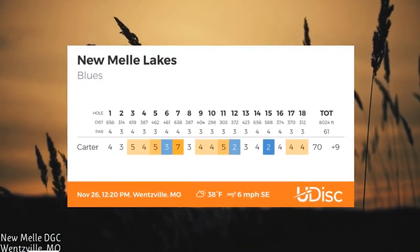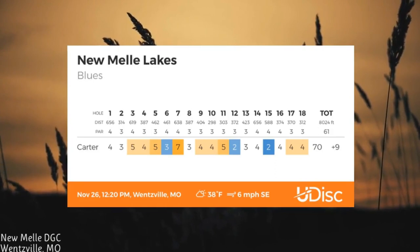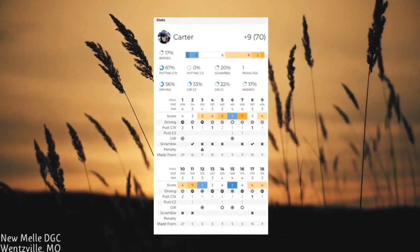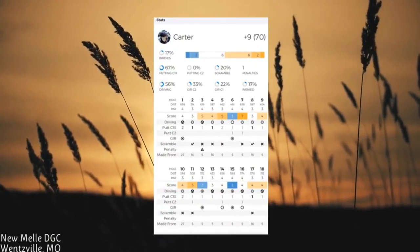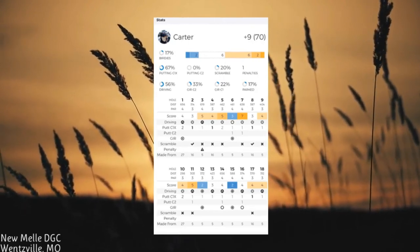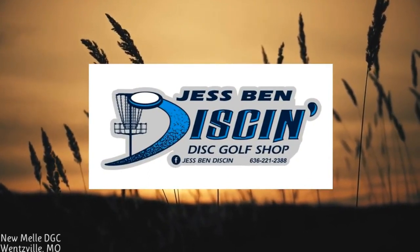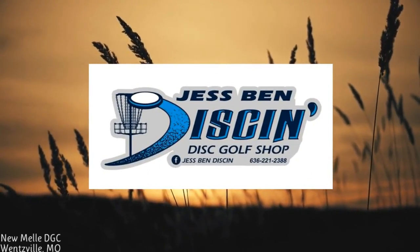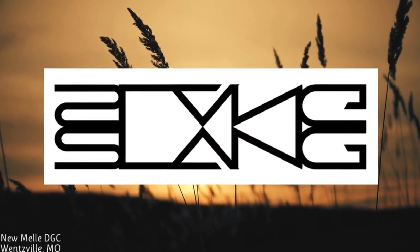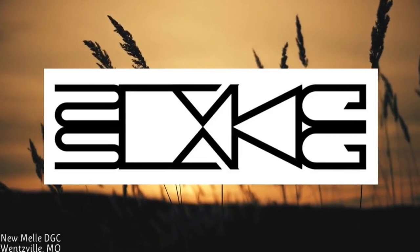Here's my scorecard for the blues at Meli. I snuck an eagle in there and a few birdies, but I shot plus nine — not very good. Circle one putting: zero percent. Circle two: twenty percent. Scramble: not good either. But I'll take a few of those drives. Thank you to my sponsor Just Bend Disc Golf — check them out on the website and Facebook page. Make sure to like and subscribe and check out many more videos to come!